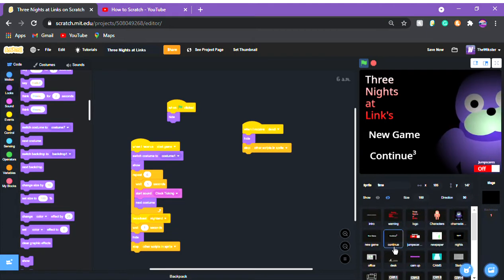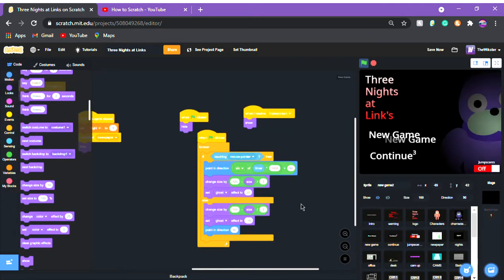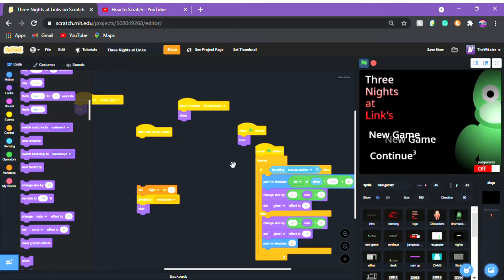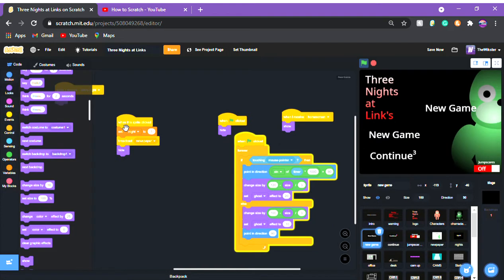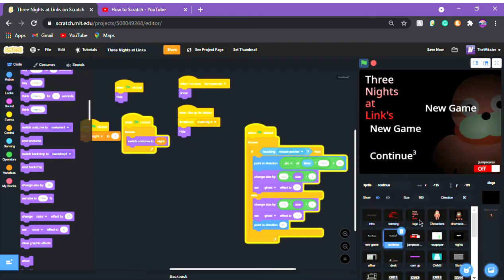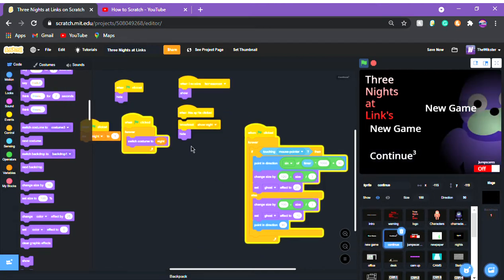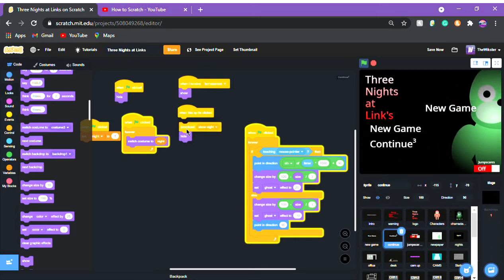Now we're going to duplicate the new game variable. Once duplicated, go to 'when I receive home screen,' disconnect the 'when flag clicked,' and find a spot for your Custom Knight button. I need to rearrange some things — move new game, continue, and the other elements so there's room. Don't forget to plug everything back in once rearranged.